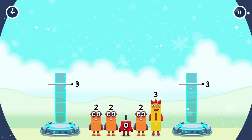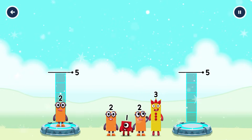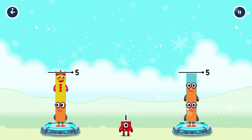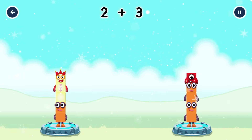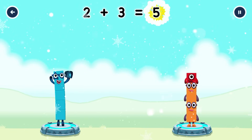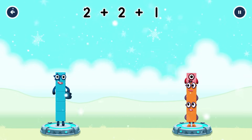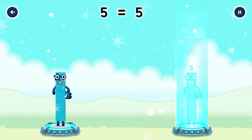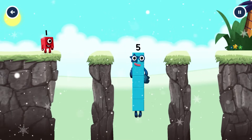Share the number blocks evenly to make 2 groups of 5. 2, 3, 1. You cracked it! 2 plus 3 equals 5. 2 plus 2 plus 1 equals 5. 5 equals 5. Yes! You got it!